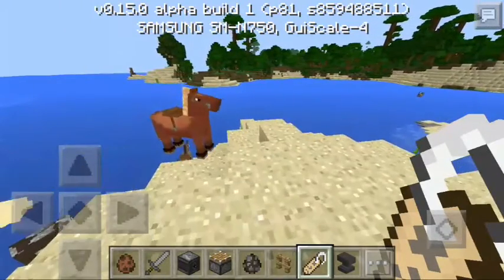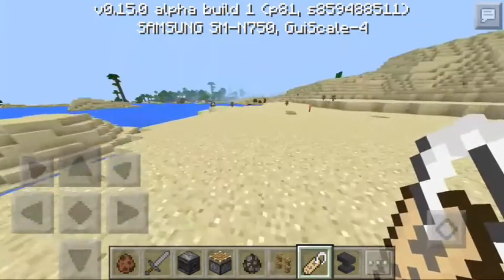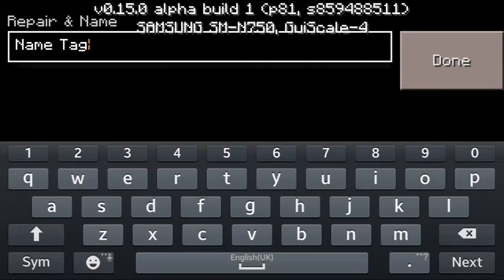You have to really search hard to get a name tag, but when you find one, it's really worth it. What I'm going to do is first get an anvil, open it, and then put your name tag in, and name the name tag.